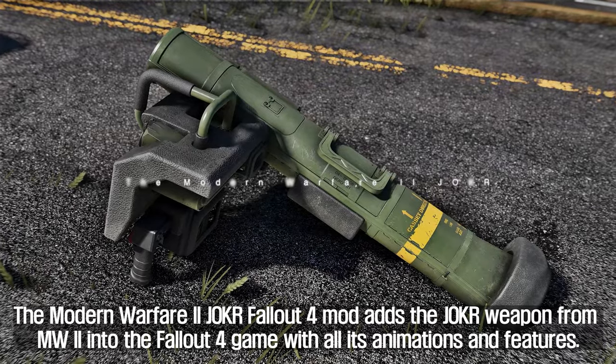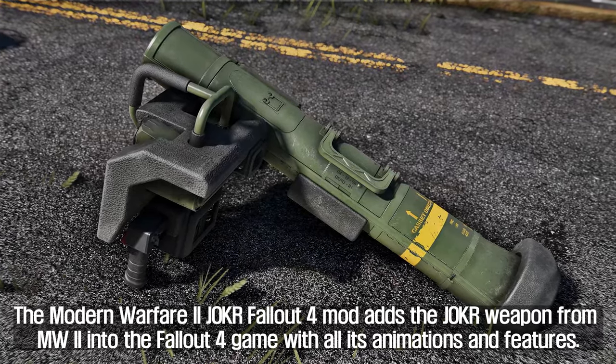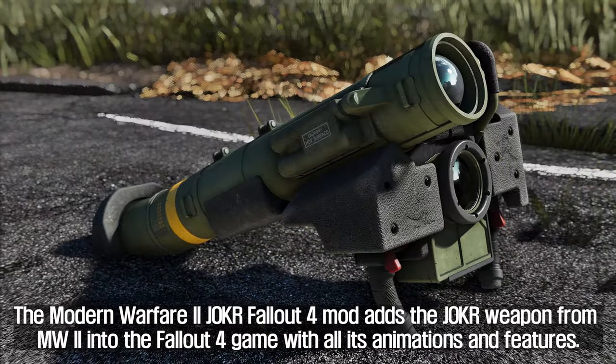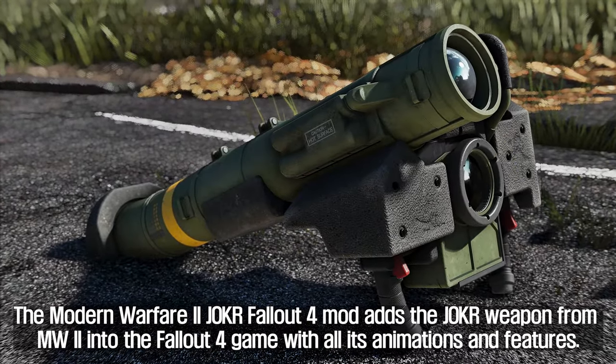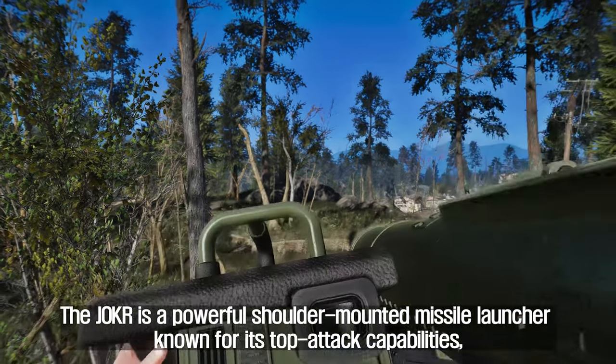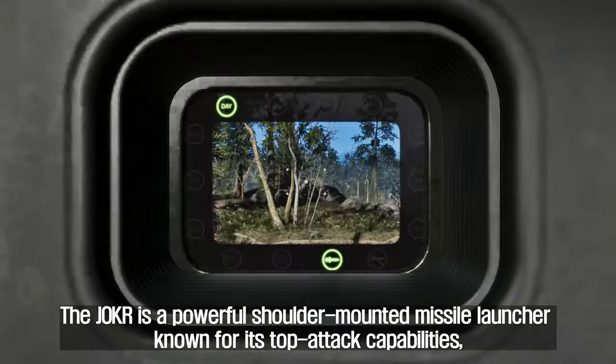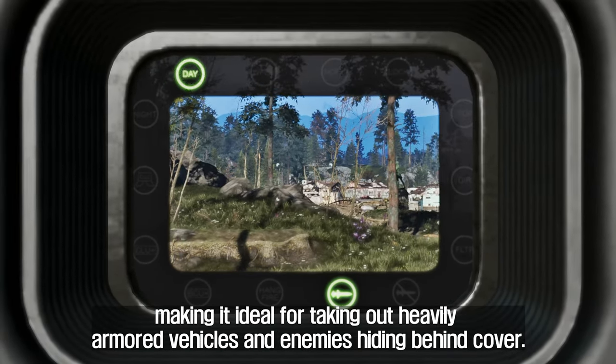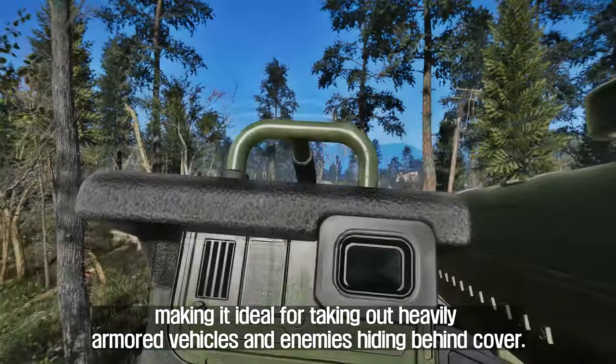First, let me introduce you to the Modern Warfare 2 JOKR. This mod adds the JOKR weapon from Modern Warfare 2 into Fallout 4 with all its animations and features. The JOKR is a powerful shoulder-mounted missile launcher known for its top attack capabilities, making it ideal for taking out heavily armored vehicles and enemies hiding behind cover.